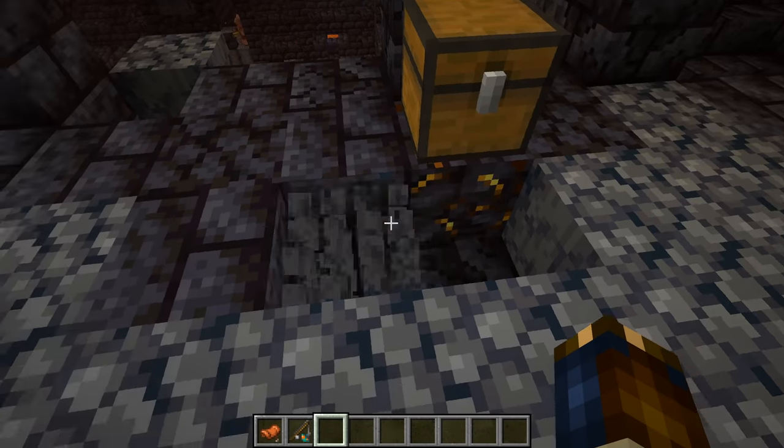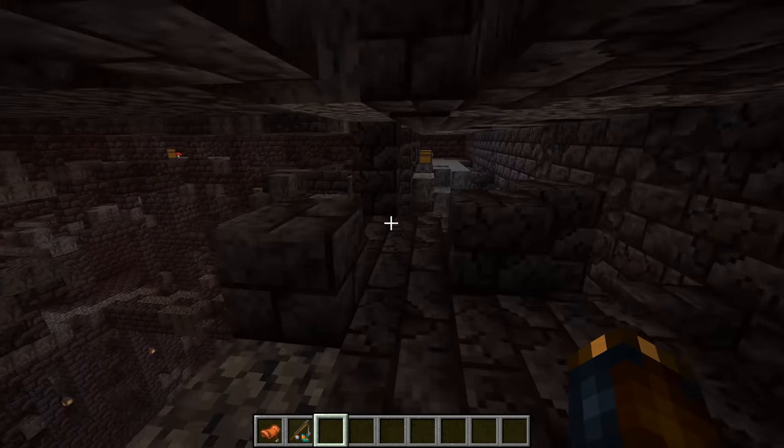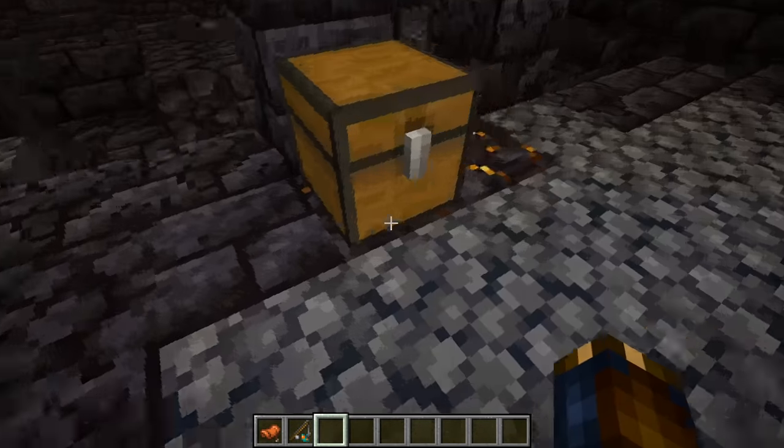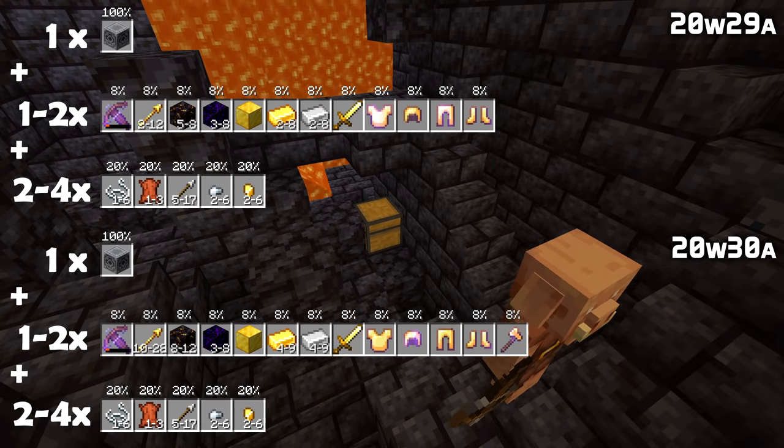And there's a whole slew of changes to Bastion Remnants. The chests in Bastion Remnants are now more likely to have a Gilded Blackstone block underneath them, and the loot tables have been tweaked. Let's go through them one at a time, starting with the bridge type chests.